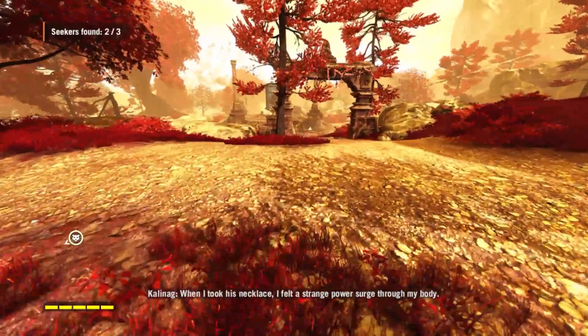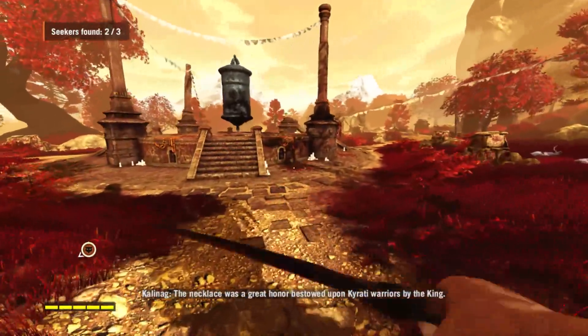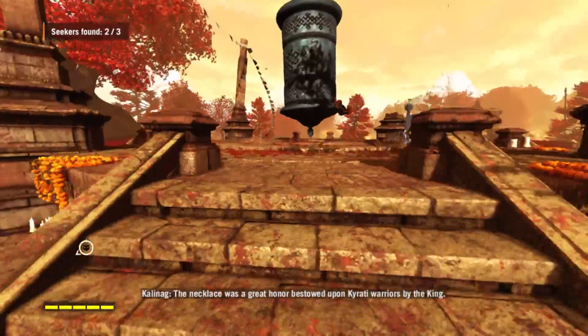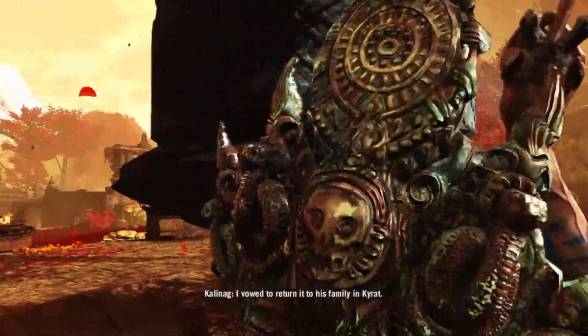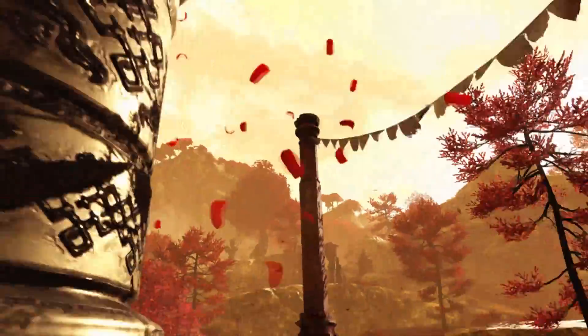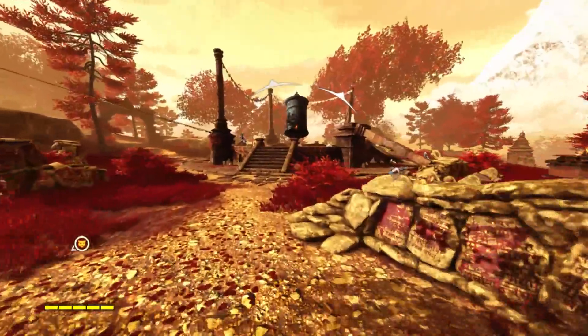Back down here is the wheel. For reasons you'll see, I recommend you clear the wheel a little bit before you go and spin it. I just charged and spun it, thinking it was actually a cutscene that I wouldn't be attacked in, but sadly they just punch me in the face repeatedly until I die. So then I went back and finished them off.